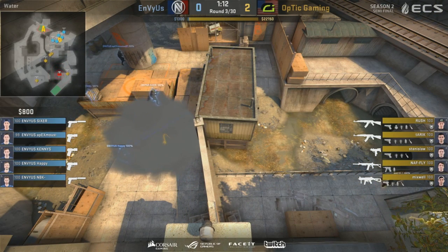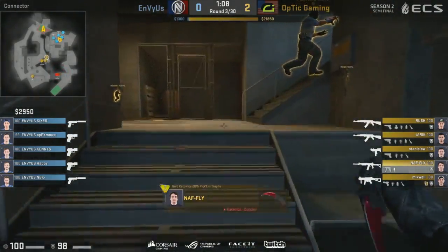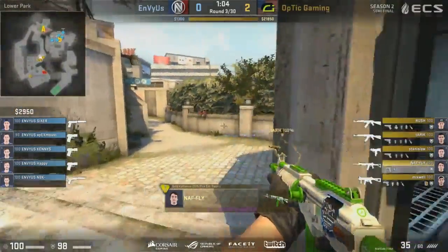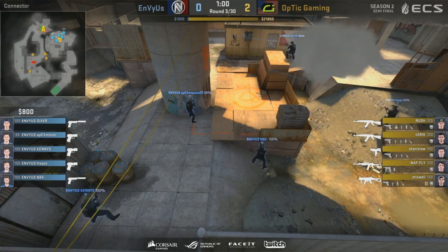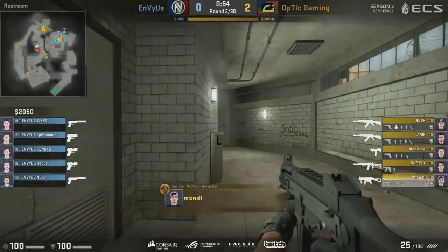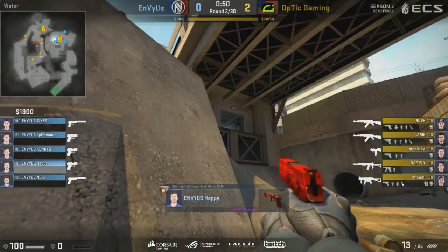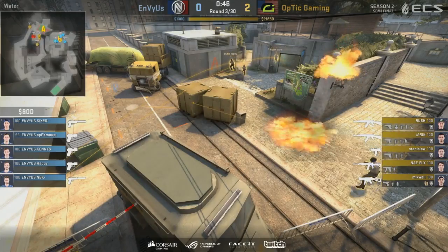Envy with a full stack into the B bombsite — can Optic identify this? You can see the entire team abandoning the B area. All will go quiet for Envy, but will they rotate as well? Optic going for the right choice. Just have to see if Envy will go for a timely rotation or if they'll just sit on the B bombsite and enjoy the lovely sights of B as the bomb goes off.